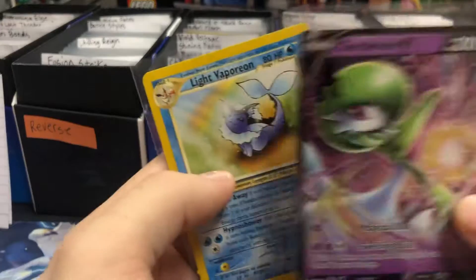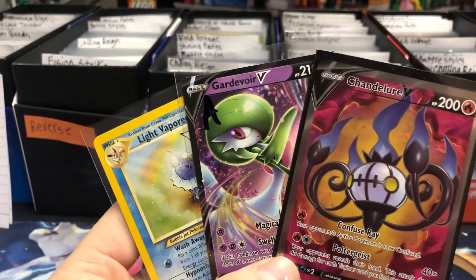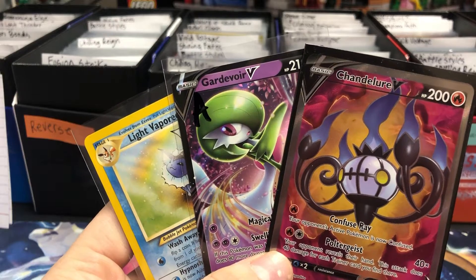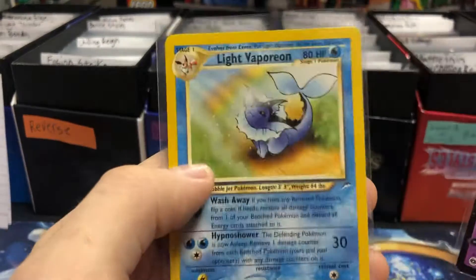Light Vaporeon, Gardevoir V, and Chandelure V Full Art — sold these all together in a lot for a total of $30.98. Love that Light Vaporeon.